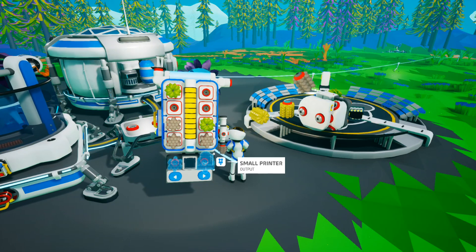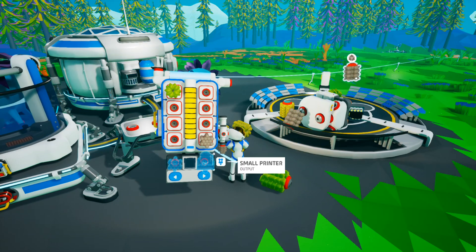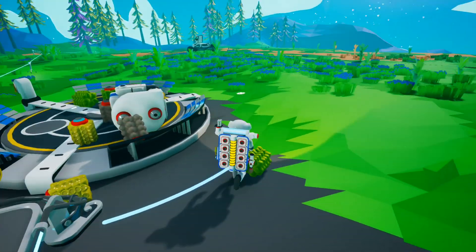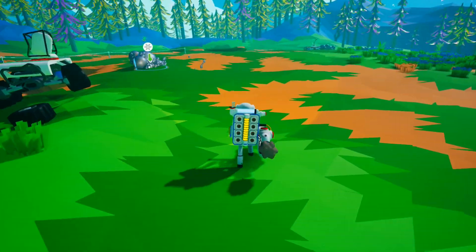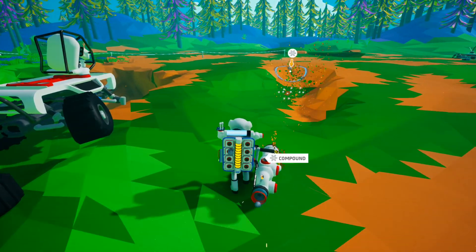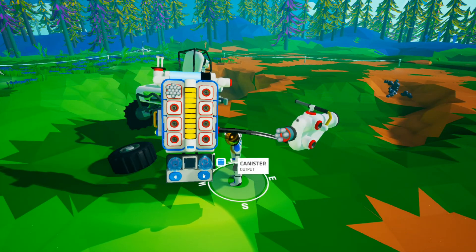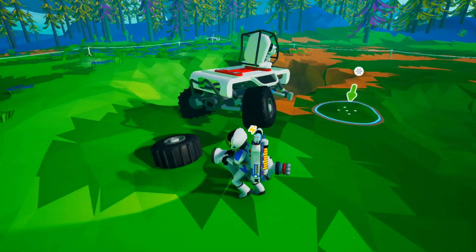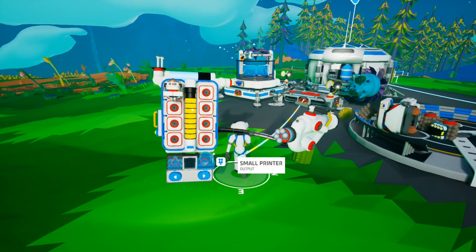For now, let's just throw all this in here and I promise you by the end of this episode we will have a tractor. It's a big call, I know. Let's go and get some compound — I see some over here. Small printer, let's build a small printer. Let's build a small printer — not really sure what a small printer makes, but we are about to find out.